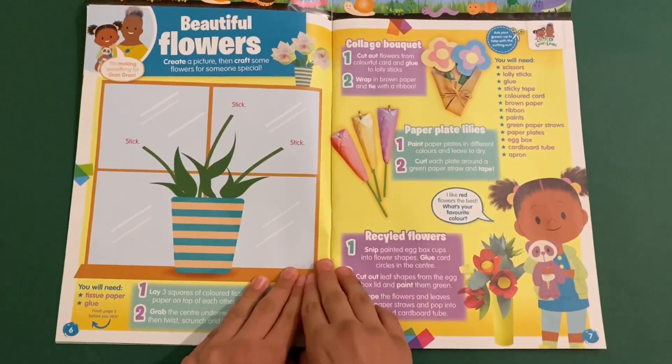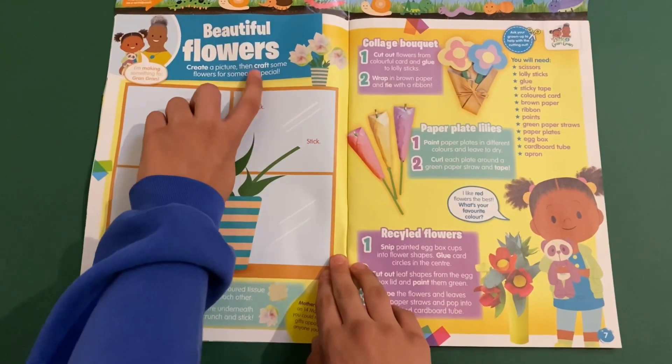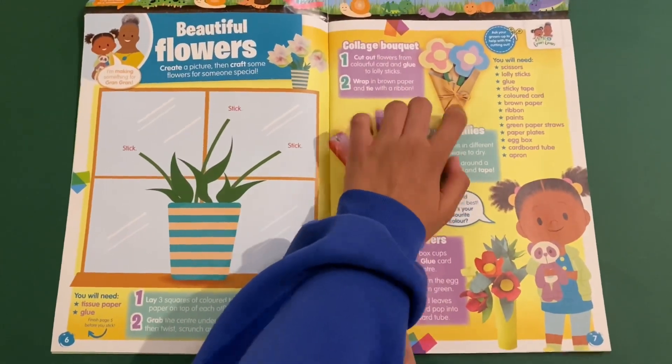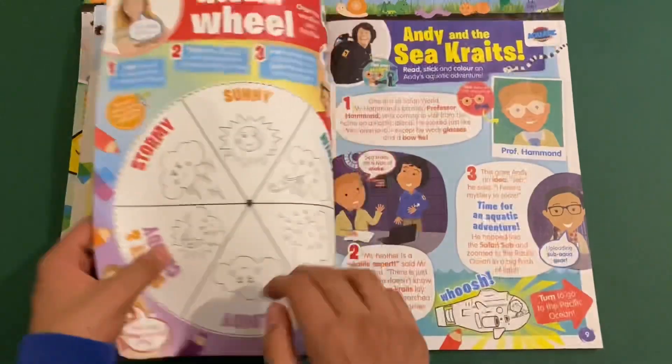Then you've got Jojo and Gran Gran — beautiful flowers. So you can create a picture and then craft some flowers for someone special. You have to stick them here so you can make a collage — bow, cute like that. And you can make it out of recycled material as well. That's cool.